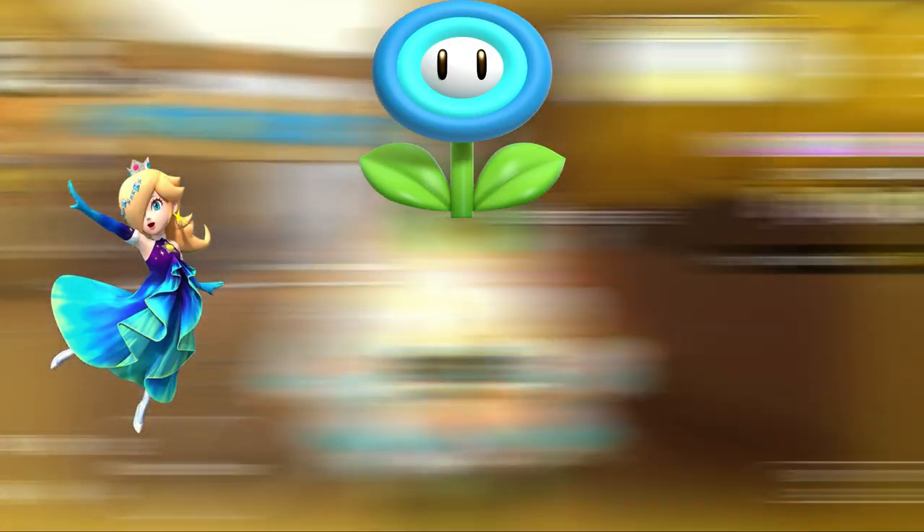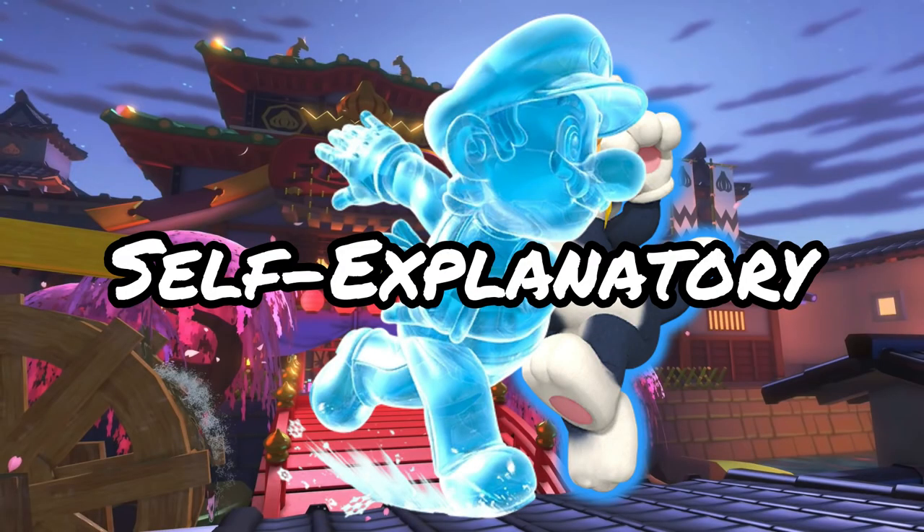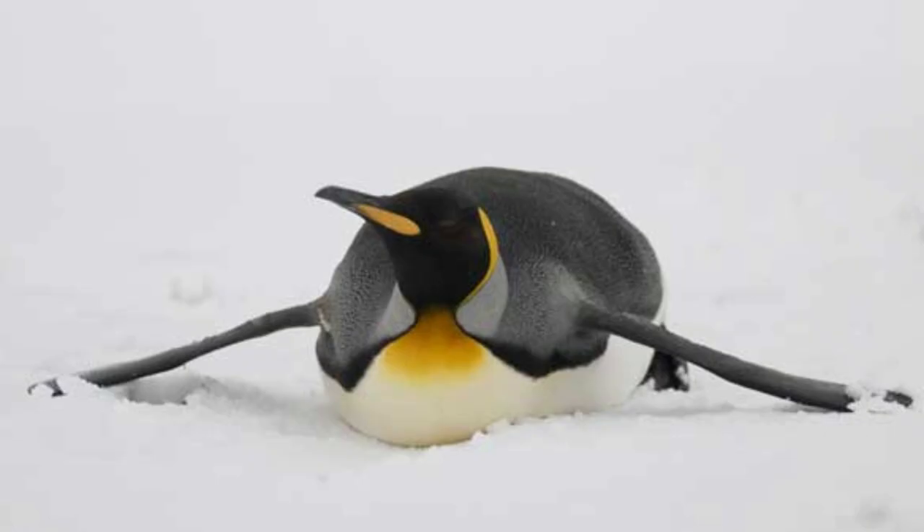Next up is the Ice Flower. High-end drivers with this item include Aurora Rosalina, Ice Mario, and Penguin Luigi. Ice Mario is self-explanatory. Aurora Rosalina because her outfit is based off of the Aurora Borealis, known as the Northern Lights, which show up in very cold areas. And Penguin Luigi because penguins live in areas that are very cold and snowy.